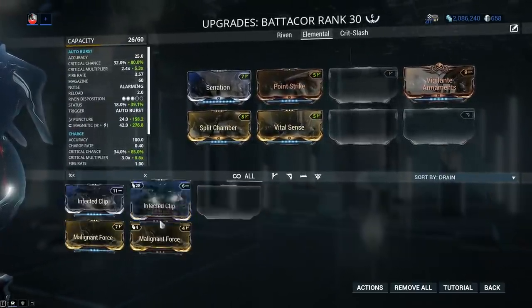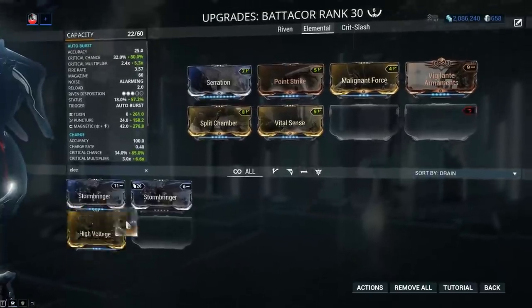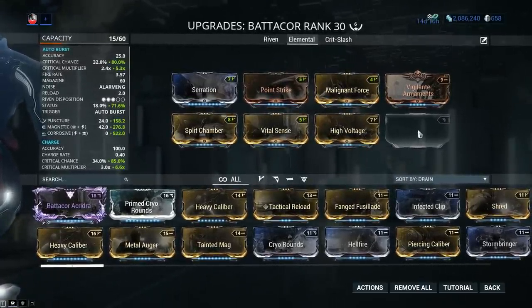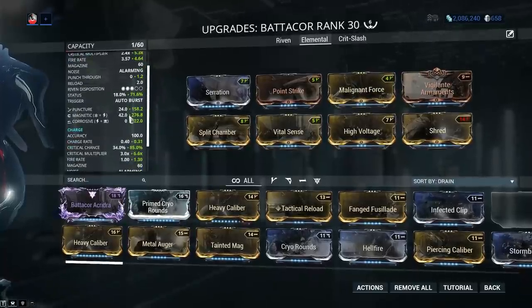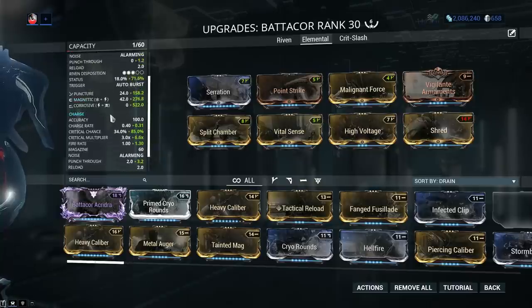Next we're gonna be going to toxin. Malignant Force gives 60% toxin and 60% status chance, and that one is a lot easier to obtain from Corrupted War in the Void — or from Trade Chat for about 10 plat. We still have one more mod slot left on the weapon, and this is what I like to call the option slot — plug into this one whatever you feel comfortable with. It's always gonna be a lot more important to cater the weapon to your own individual playstyle. That said, I am gonna be recommending a few good options. Shred or Prime Shred: the fire rate is fantastic on the Batacore and the additional punch through will help with the primary fire mode.